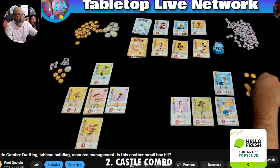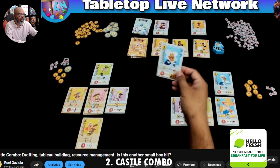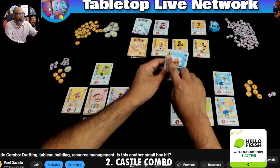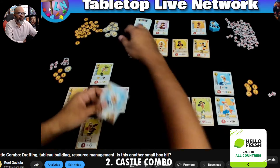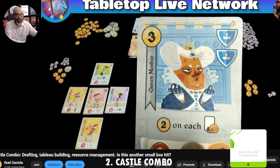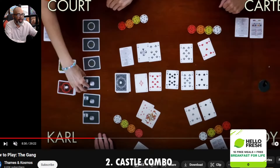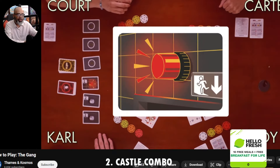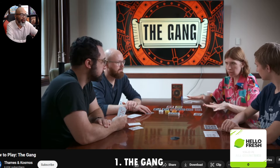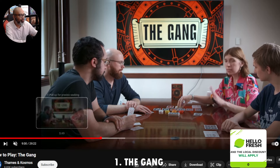Some cards give you points based on the coins you have, on the icons in a row or column, or on where the card is located in your tableau. You also get points for your keys at the end. It's a small box game I was absolutely thrilled to learn and play. It plays quickly and is quick to teach, but offers really wonderful decisions throughout. There's a little hate drafting too. With only nine cards in your tableau, it plays so quickly. I'd place Castle Combo above Pixies and King Domino for similar-style games.